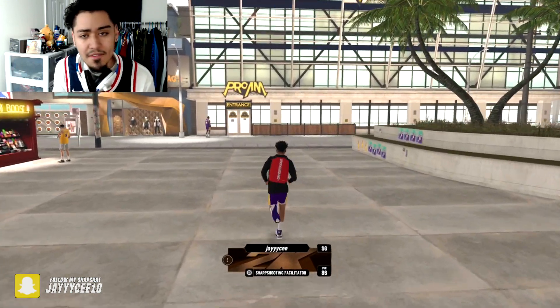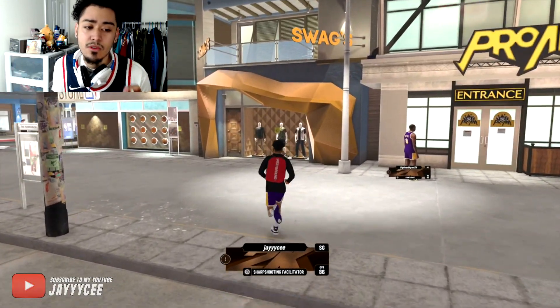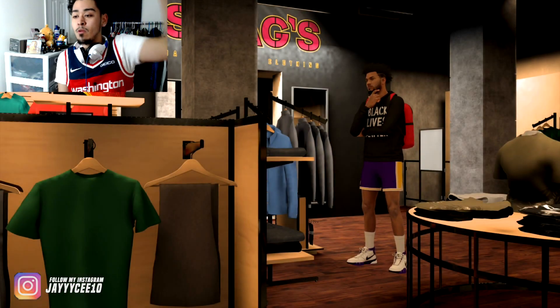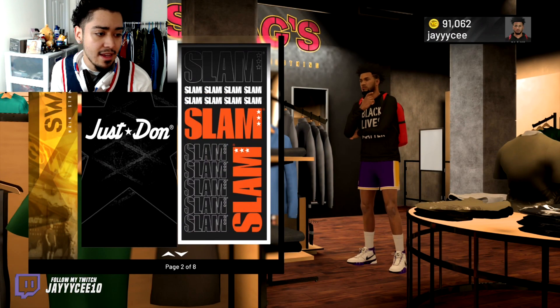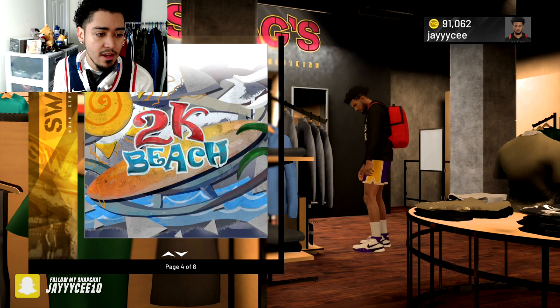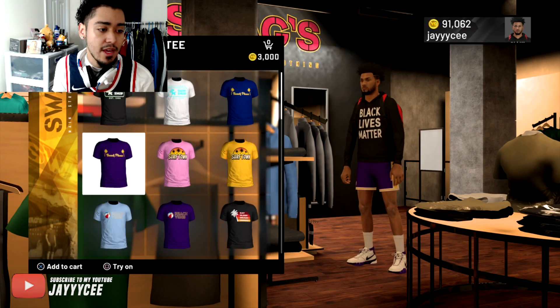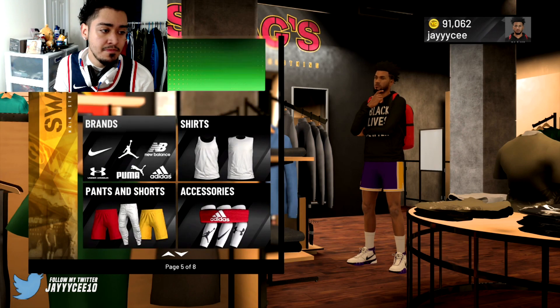We have new stuff in Swags, we don't have anything new in the NBA store — we'll check again after. We do have some short shorts in Swags and a Slam collab on there, so real dope. We already saw Black Lives Matter, spray ground, 2K beach — I'm just making sure they didn't add any new items to these brands.